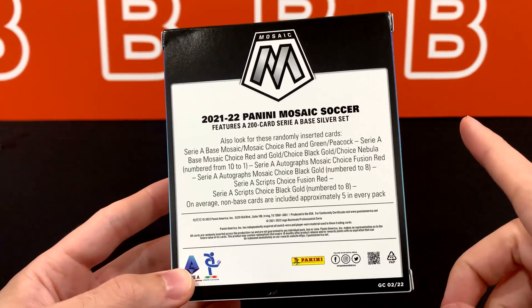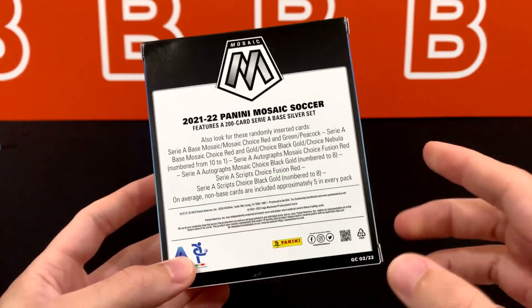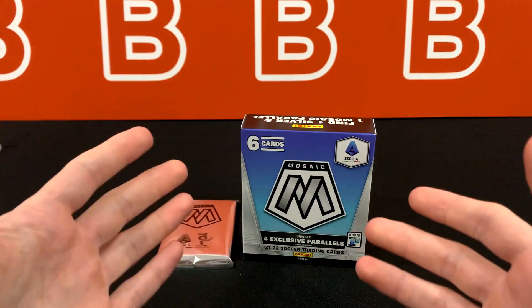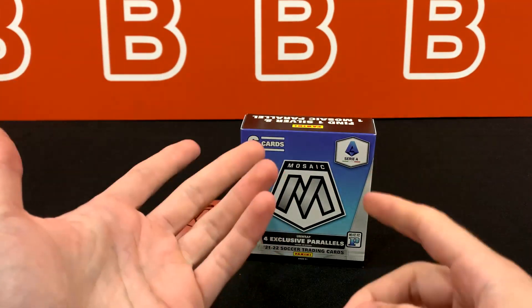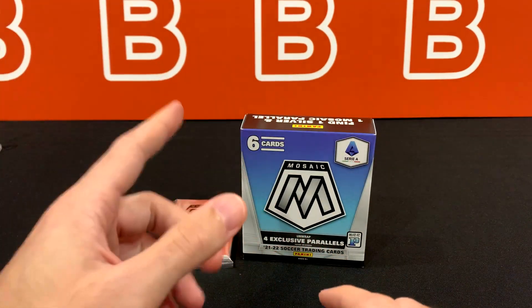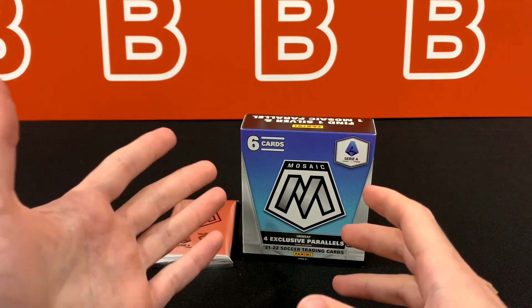Also the fusion red autos and black gold autos numbered to eight. Hoping to get an auto from this one, honestly, because the checklist is absolutely stacked, especially for AC Milan, Inter, Juventus, and Napoli — because of course you can get the Maradona from that checklist on Cardboard Connection. Personally trying to find that Shevchenko auto because he's in his Milan uniform and I've only seen his Chelsea Mosaic auto.